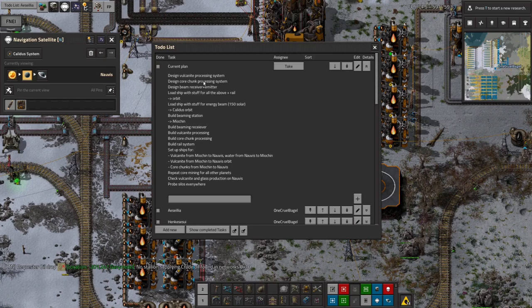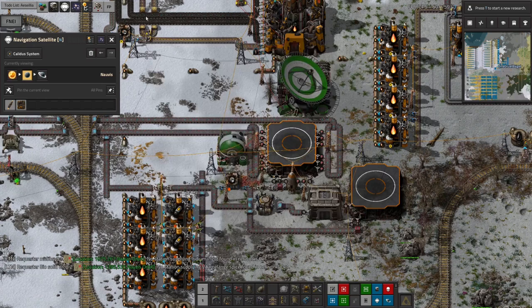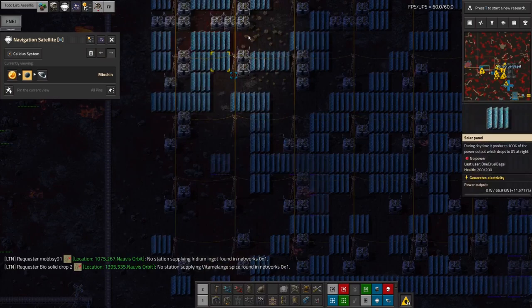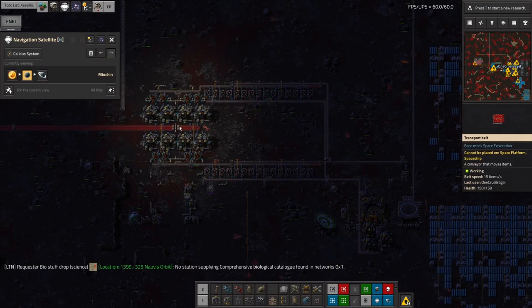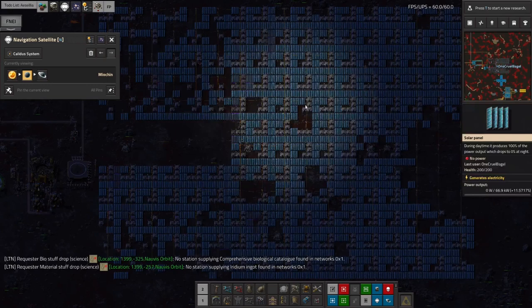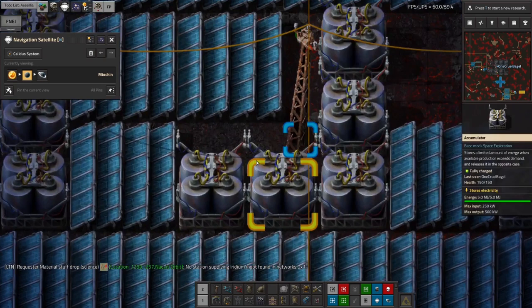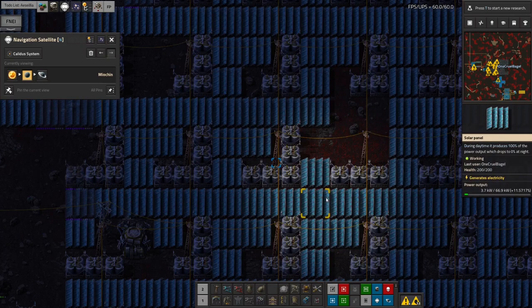I'm going to need power on Meokin and there are a few choices. I could build up a massive solar farm using the new red solar panels that are pretty good. Let's have a look at Meokin: we had this big solar farm here, beaten up a bit by asteroids, and it was just about capable of running this tiny processing facility — so that wasn't enough. I could upgrade all of these to red solar panels — they're much better — but it would still fail at night because making Holmium battery-based accumulators on mass is going to be expensive, and I'm a bit miffed with solar — it just isn't that great in my estimation.